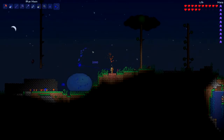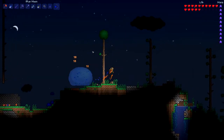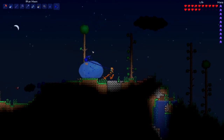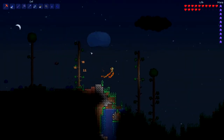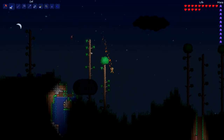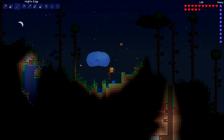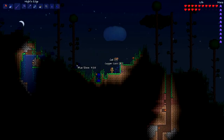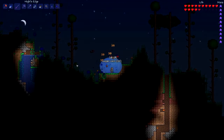probably the hardest one to summon. The Goblin Army is an event so that just happens randomly so you can't really fix that at all. The suspicious looking eye for the Eye of Cthulhu and smashing the Shadow Orbs are getting the wrong piece for whatever it is for the Eerie Worlds, and Skeletron is just summoning the old man. So they're all pretty easy except from this one — this one's pretty difficult, it's just a sporadic event as well.